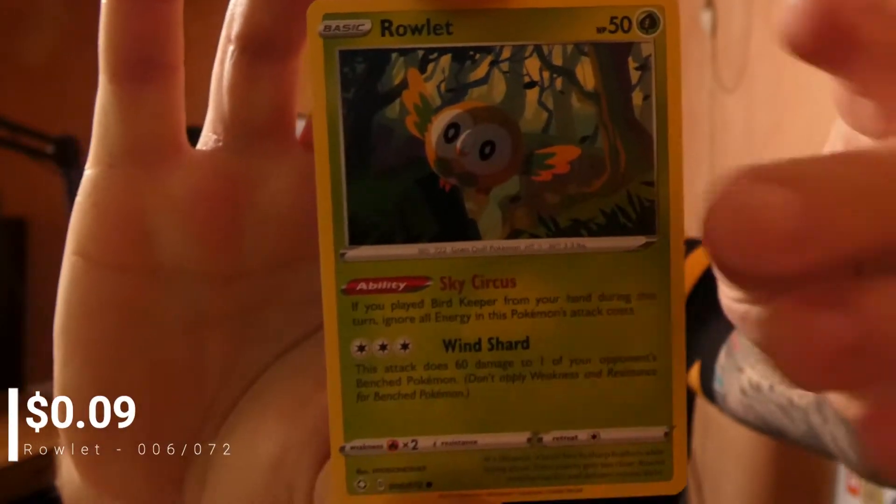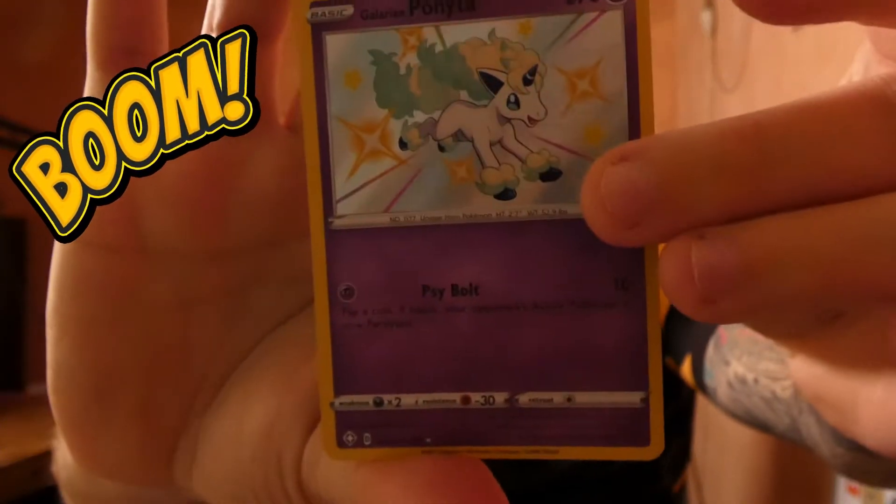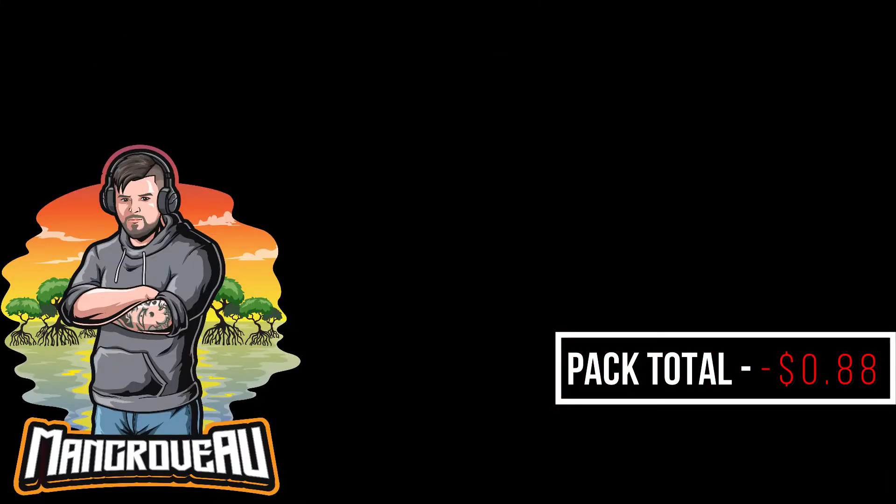A Horsey, a Rowlet, ooh — you've got something interesting — a Galarian Ponyta, and ending with a Dreadnaw. And that's it, a net loss of $0.88. I'll see you guys next time.